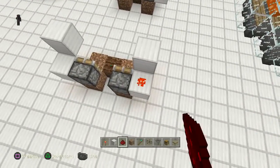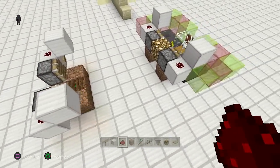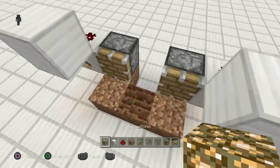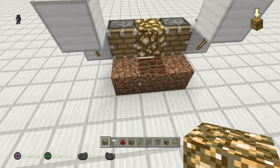Grab this redstone dust — this is kind of what glitched out on the last one. As soon as you put it down you're going to see that it's budding out. That is pretty much most of the redstone work. For my builds I'll usually just throw a piece of glowstone in between these — you could use a torch or whatever you want, but having some light there is always handy.